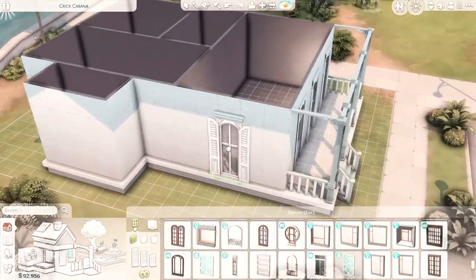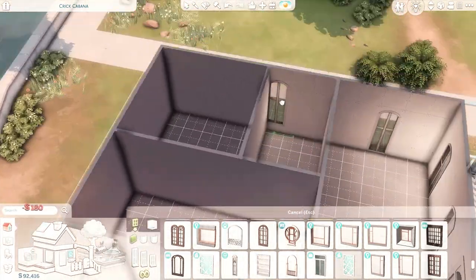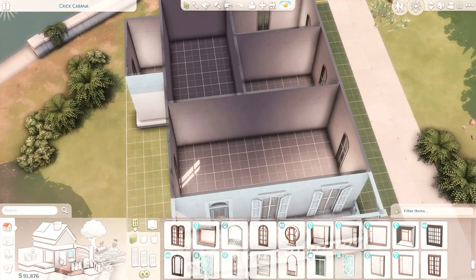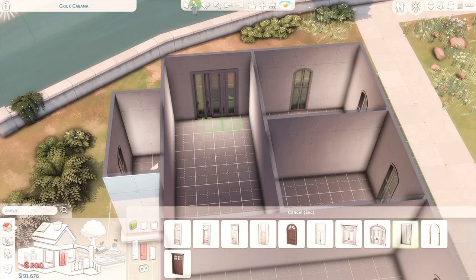I even found that using some of the doors and windows, I'm like, wow, these are kind of pricey. But I did stick with that medium wall height because I feel like it fits the style of that shotgun home, so some of those doors and windows are a little bit more expensive.